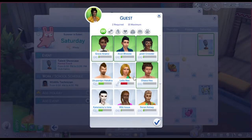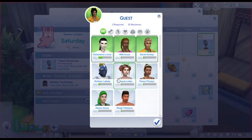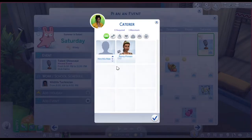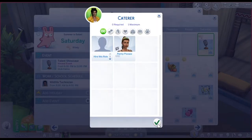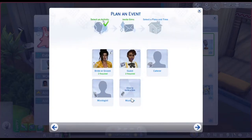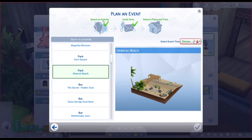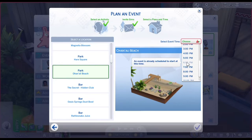All right guys, so we are finally ready to have this wedding! I'm gonna go ahead and get a caterer, get a mixologist, get a DJ. Choose the beach area and we will have it later tonight. Wait, there's an event that already starts at that time. Okay, then we'll have it at seven.